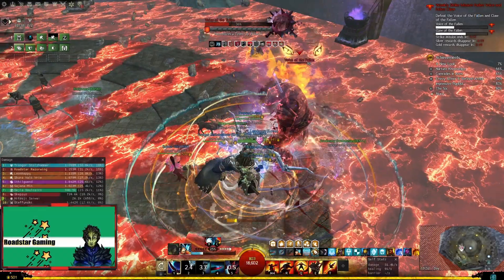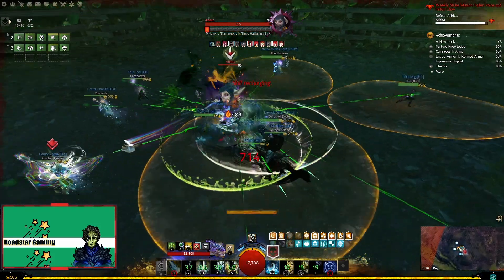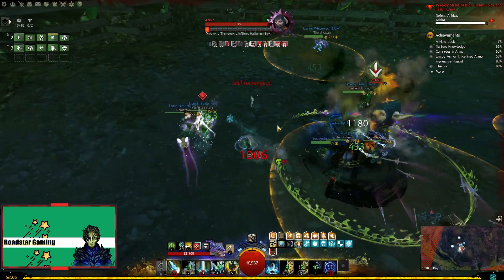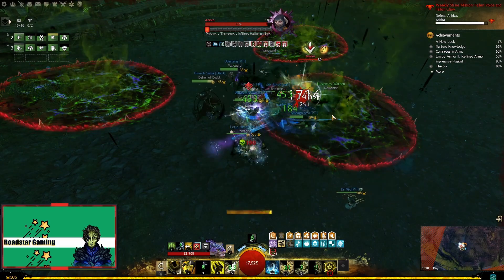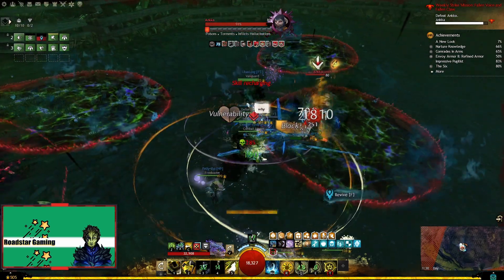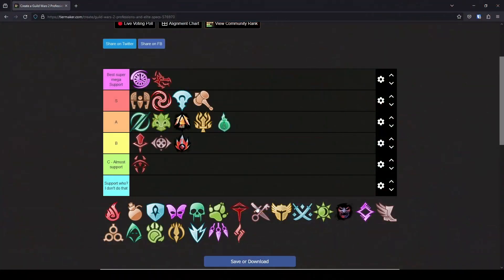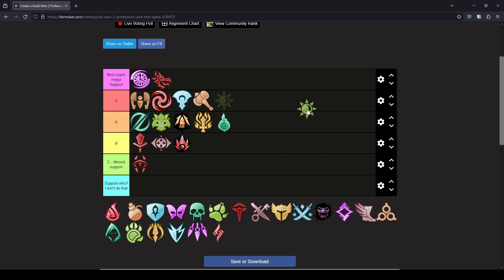Let's pick Druid now. A support spec since it was created, and recently got alacrity added to its boon list. It can do some dps support too, but it's mostly used for healing, which it does very well. It has access to both Aegis and stability, so a good overall spec in my opinion. I think with the recent changes to pets and improvement to alacrity, it is an S tier spec again.